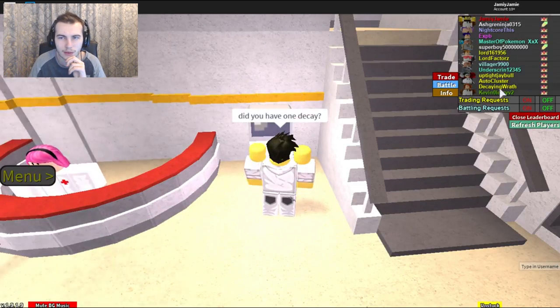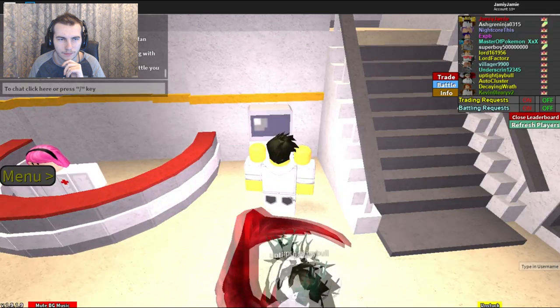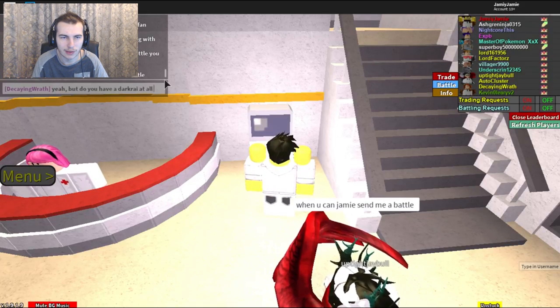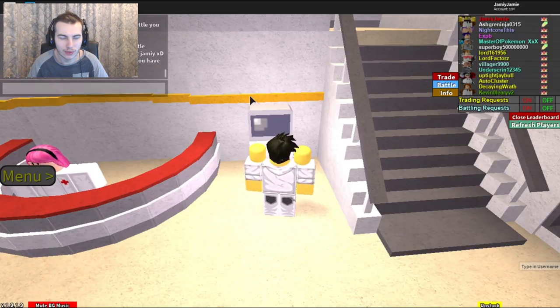Villager apparently isn't able to help, so I'll try Decaying again. He said he had one but it's not EV trained — that doesn't really matter, I just want to see the damage output. So I'm asking if I can battle him. I just want to see how much Extreme Speed does. It looks like a critical hit barely doesn't take down Mewtwo, which is good but not enough. I'd suggest avoiding Mewtwo if you still play this game.